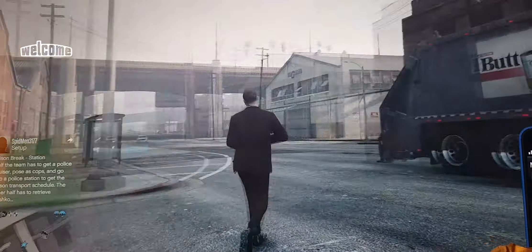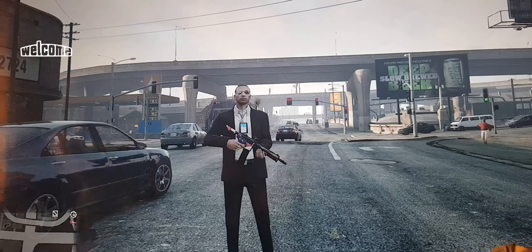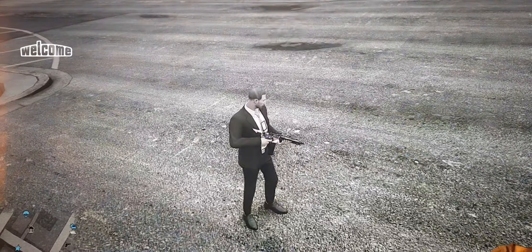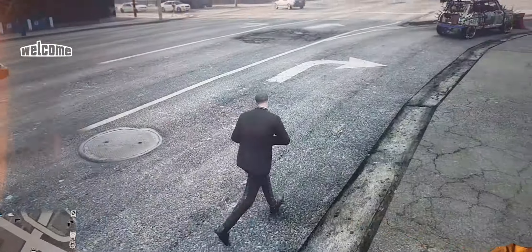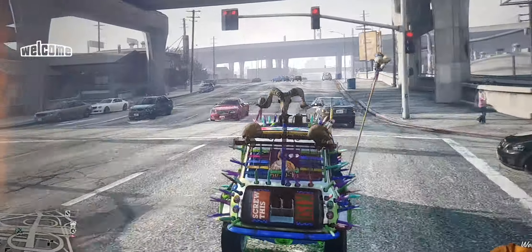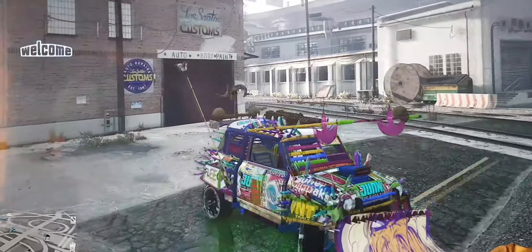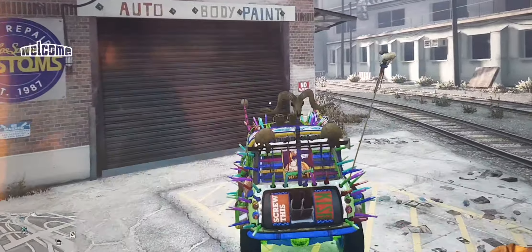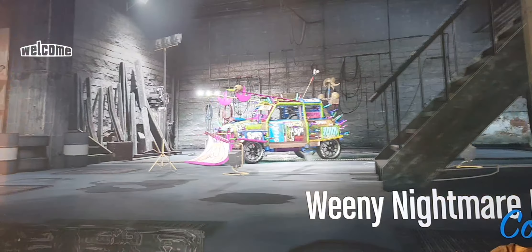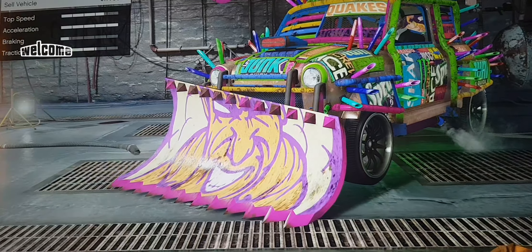Calling my mechanic — the duplicated car should be in my Paleto Bay facility. There it is, the Nightmare vehicle that's been duplicated. That's how you do the glitch. Make sure to hit the like and subscribe button and stay tuned for more Grand Theft Auto solo duplication glitches. And there we go — easy money right there, selling for 1.7 million.